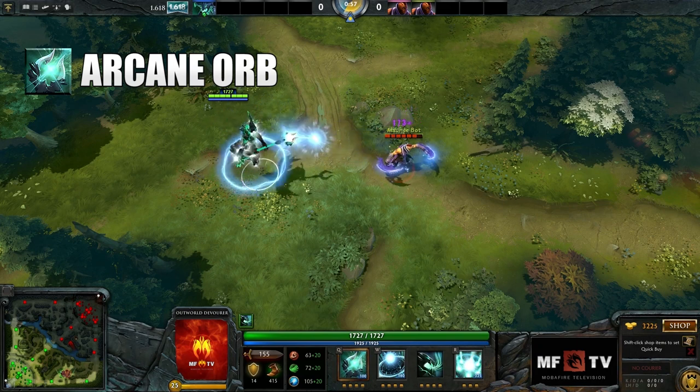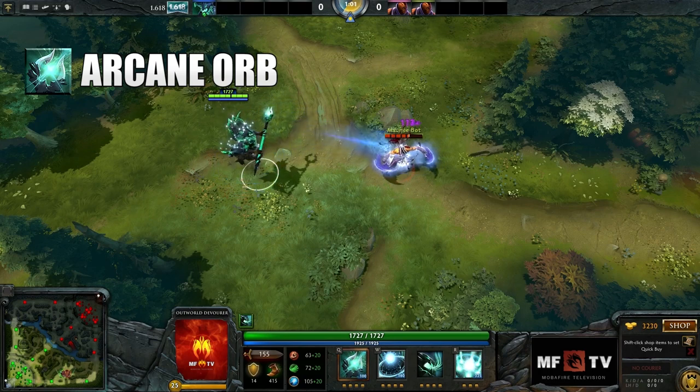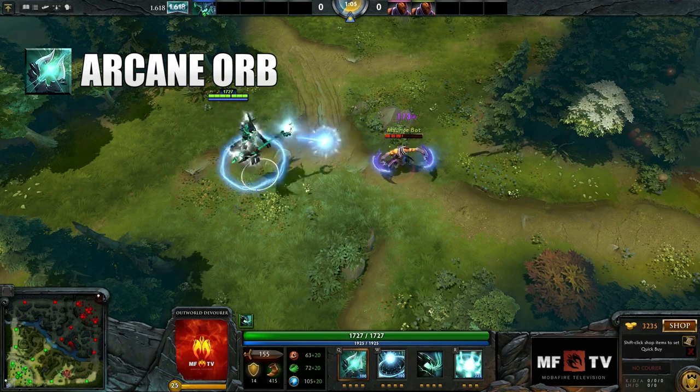Arcane Orb is Outworld Devourer's first skill. When activated, it adds extra pure damage to his attacks based on his remaining mana points. It deals even more extra damage to summoned units and illusions.